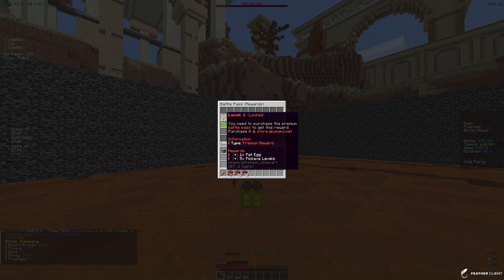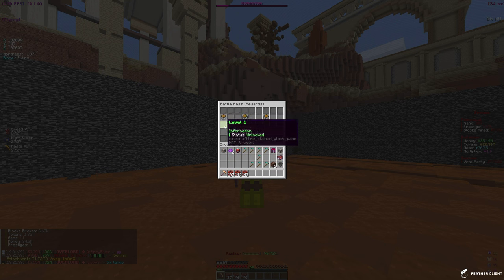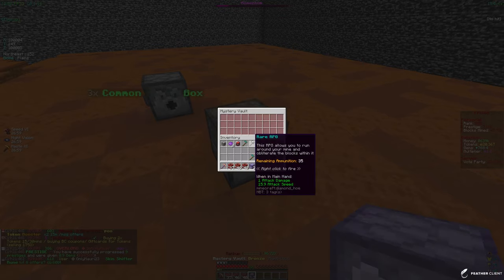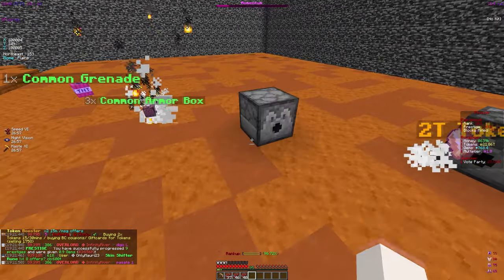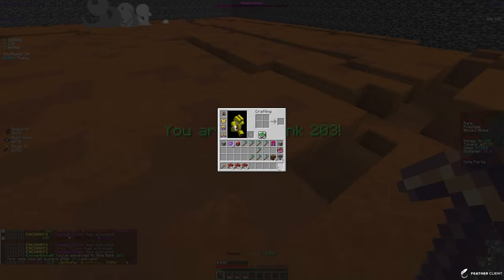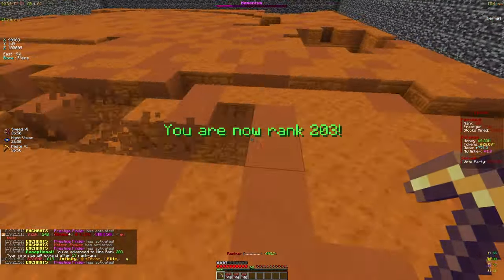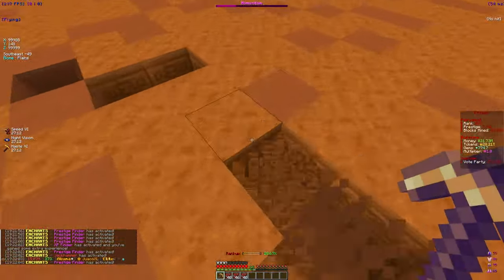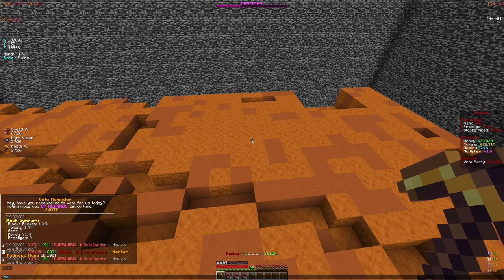One thing I forgot to check is the battle pass — I haven't claimed any of these. We do get a pet egg and five pickaxe levels on the paid one, but for the free one we get five bronze mystery vaults. Opening all of those up, hopefully we get some armor stones or tokens. They're only bronze caches so they're not going to be as good as like gold.